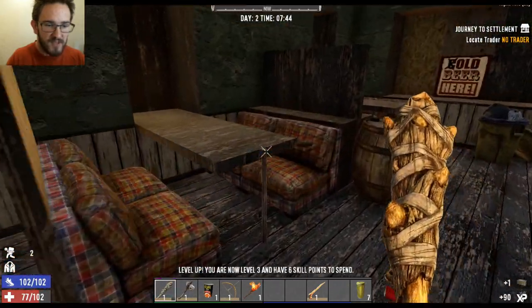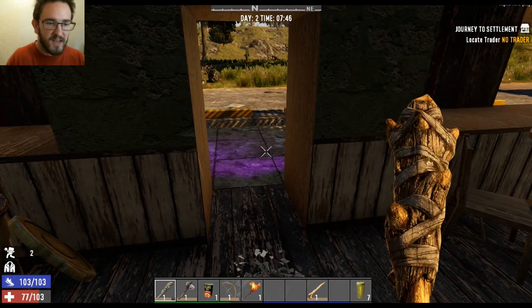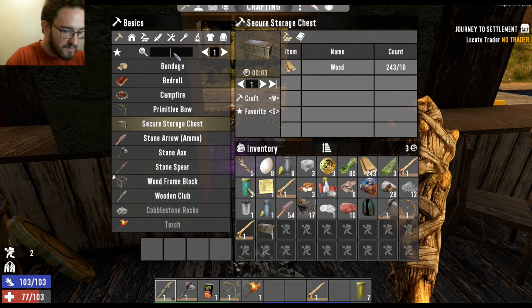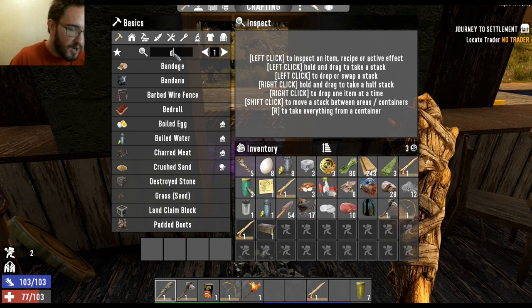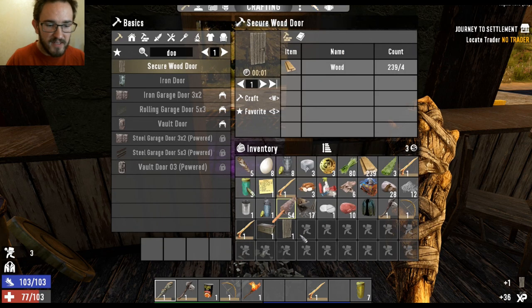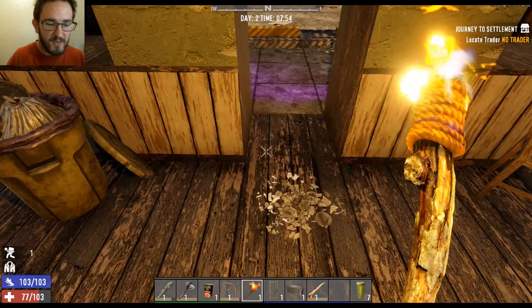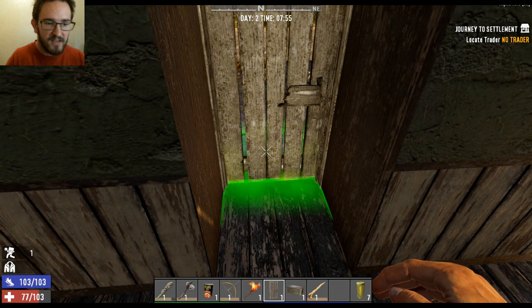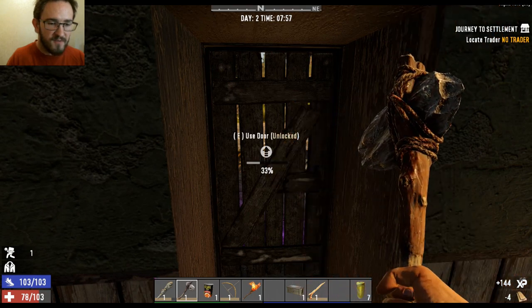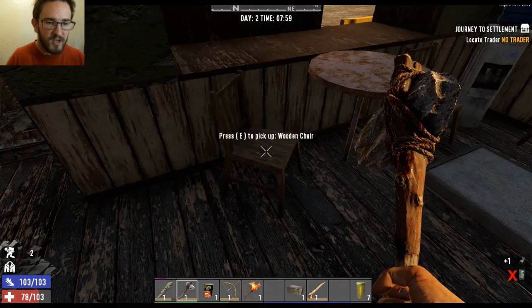That's what I'm supposed to do at night — level up. You are now level three and have six skill points to spend. I need a secure door. Secure wood door, craft one please. Okay, that's there. That's about to be fixed because I'm going to put this secure door down, then put the secure chest down, then organize our inventory and everything's going to be fine. We're just going to upgrade this a few tiers as much as we can, and then we need to check the rest of these rooms. Take all these wooden chairs and scrap them up.